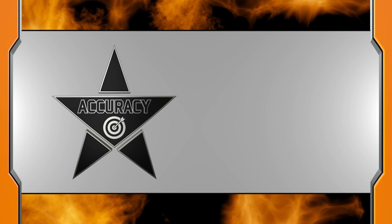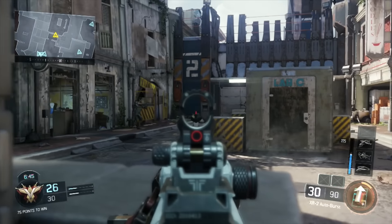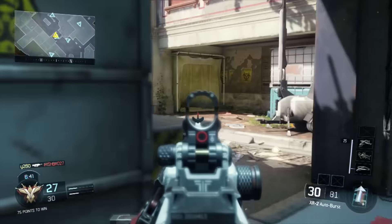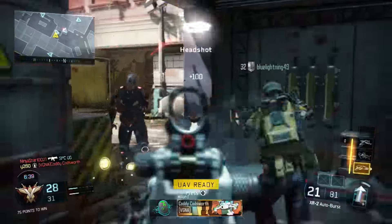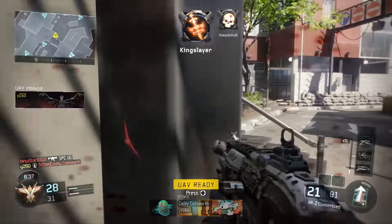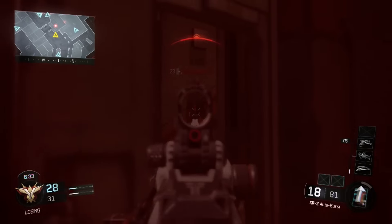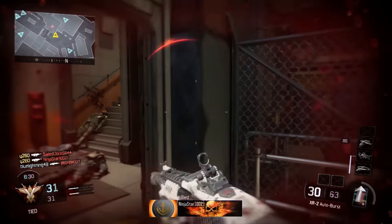Accuracy: the XR-2 has good accuracy. The recoil of each individual shot is fairly low, and the pause between each burst keeps overall recoil in check. But there is a bit of inconsistency about the weapon — sometimes all 3 shots of a burst will fall into a very tight spread, while other times 1 or 2 shots will kick in a seemingly random direction.